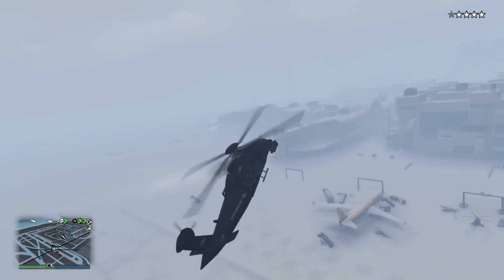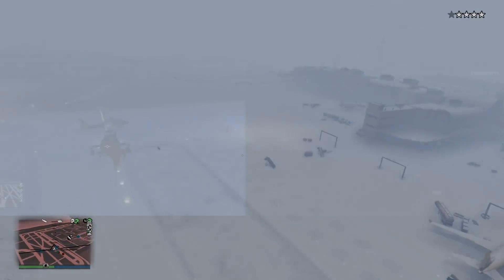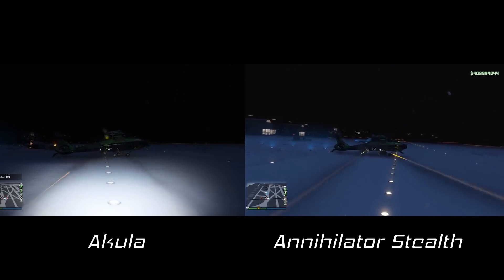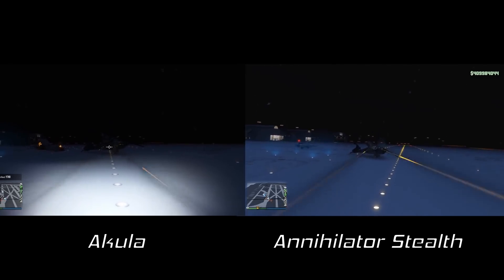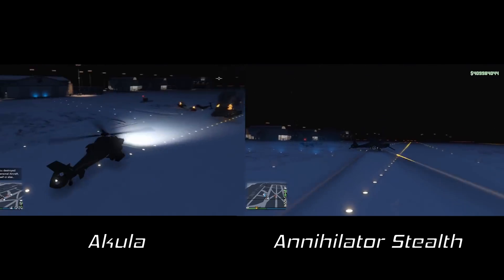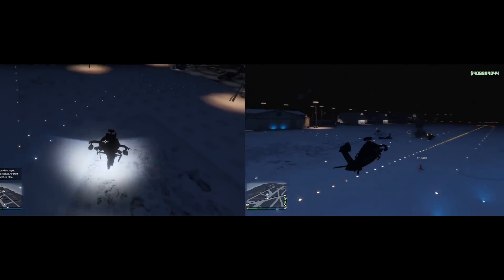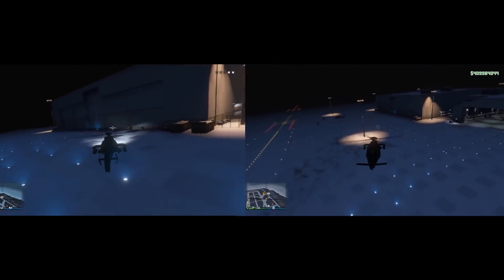Absolute trash. Now let's watch another test — this time the Akula is going to be on the left versus the Stealth Annihilator on the right. So it looks like the guns aren't only weaker than the regular Annihilator's, but they're also weaker than the Akula's already mediocre machine guns too. Lovely.